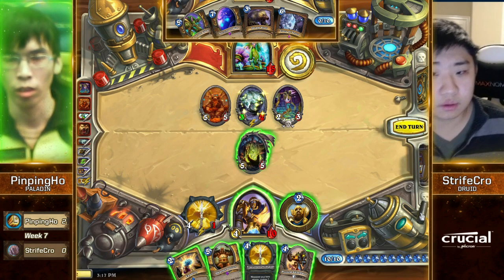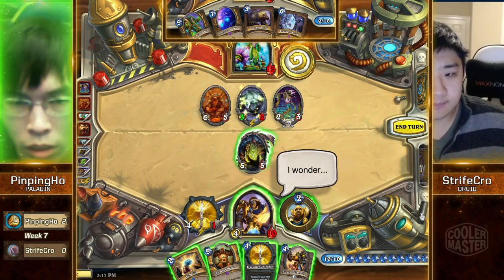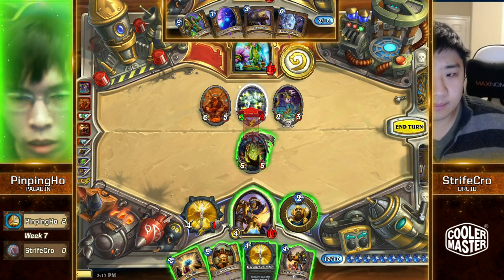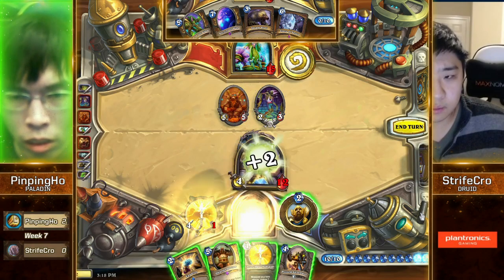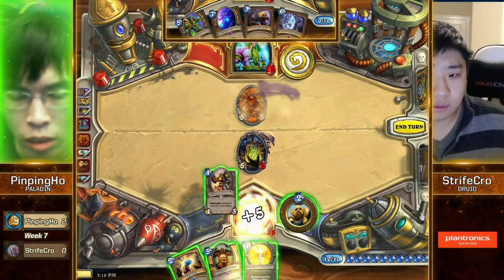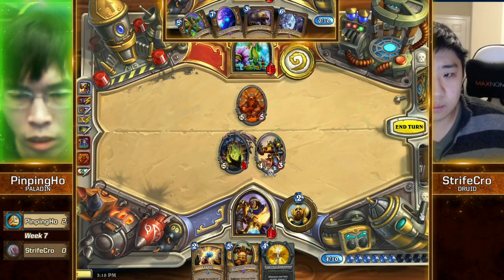There are still three targets to get the actual plus-two buff. So even if Zombie Chow heals, the most he can go to is 17. If one of these minions survives, he still dies. There's no way to kill your own Piloted Shredder for an Annoyatron or something. It looks like Pingping Ho is dead and Strifecrow has won game three. That one copy of combo in Ramp Druid definitely paid off in spades here.